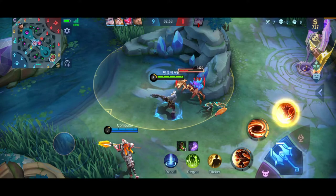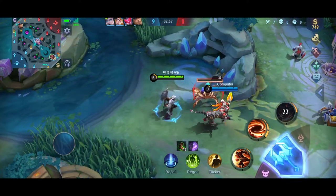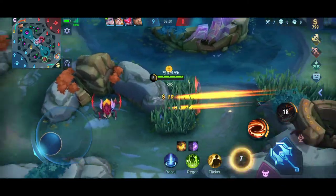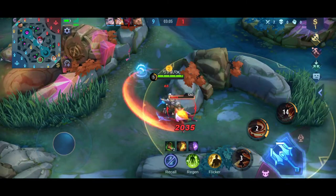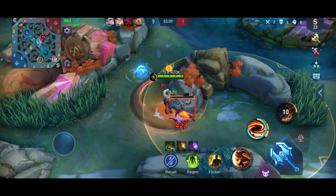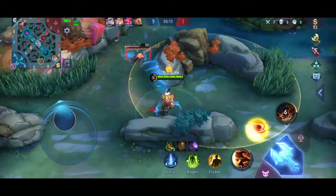Early Game. At level 1, try your best to cut the minion wave so that you can roam and disrupt the jungler or the enemy's team. This can be very helpful as you can secure kills or even steal the enemy's buff. Always try to target the jungler or mage of the enemy team as they have the lowest physical defense and are the easiest to kill. Then continue to clear waves to get to level 4 as fast as possible.